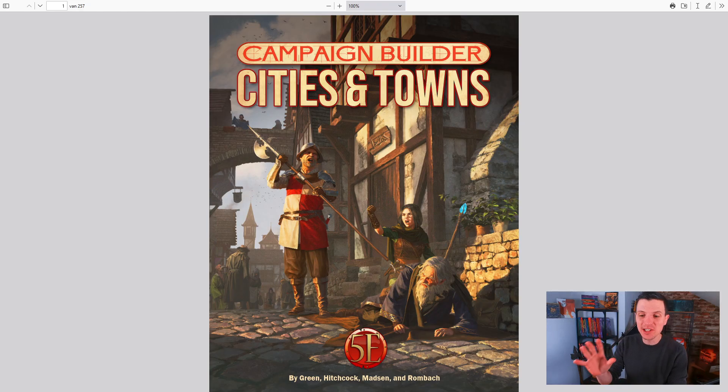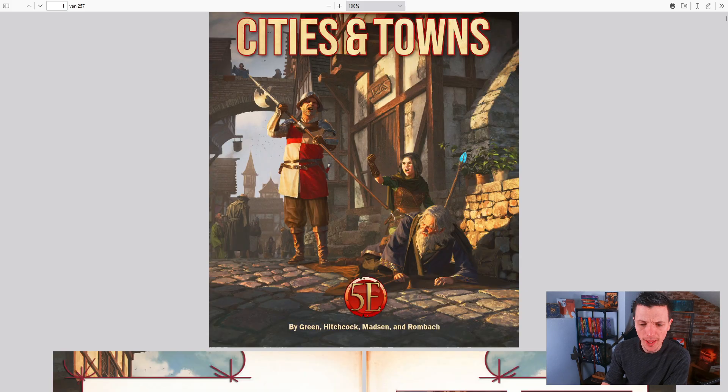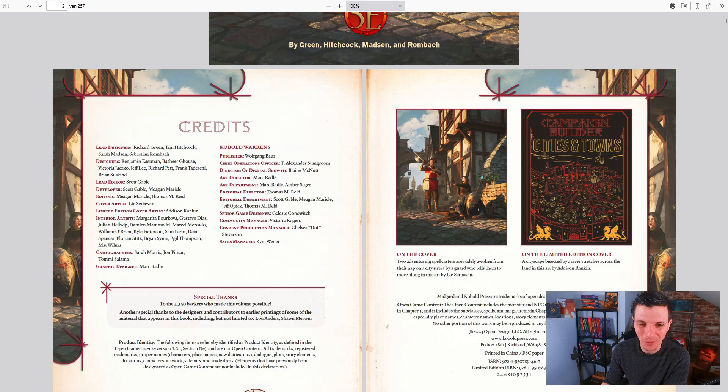And here it is — the PDF of Campaign Builder: Cities and Towns by Cobalt Press. As you can see, a really cool cover of a wizard or something like that trying to take a nap — short rest, long rest, I don't know — on the floor of a city. But the guard is like, 'No, that's not allowed. You didn't pay your taxes.' So it's really cool artwork.